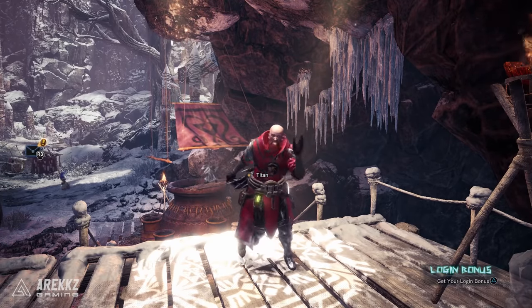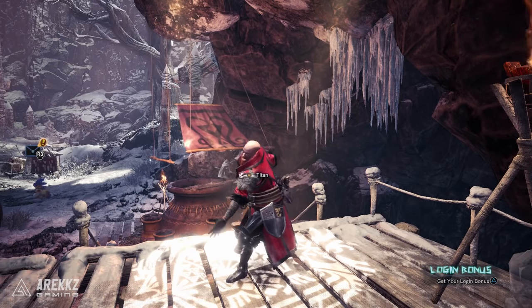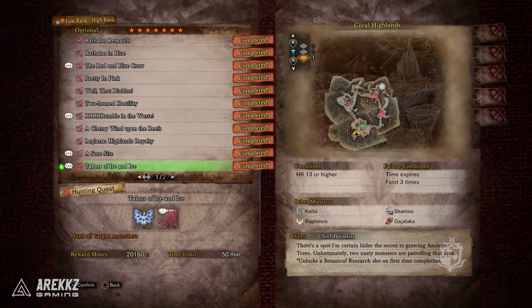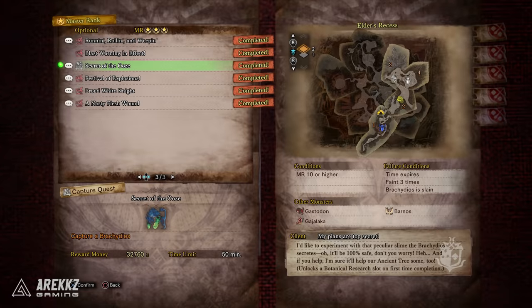Finally, on the miscellaneous front — farm upgrades. The 4-star low rank quest 'Persistent Pests' unlocks your second farm slot. The 7-star quest 'Talons of Iron and Ice' unlocks the third slot. In Master Rank: the MR1 quest 'Greetings from the Tundra' adds new items, the MR2 quest 'Looking for That Glimmer' upgrades your capacity, and the MR3 quest 'Secret of the Ooze' unlocks the fourth slot.